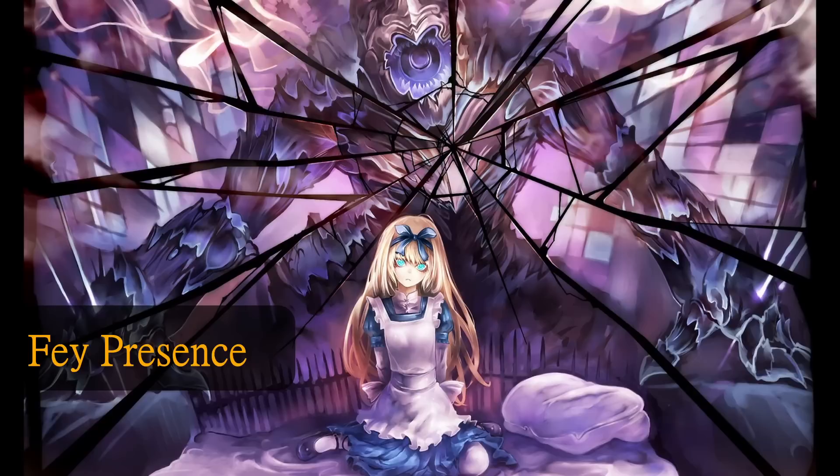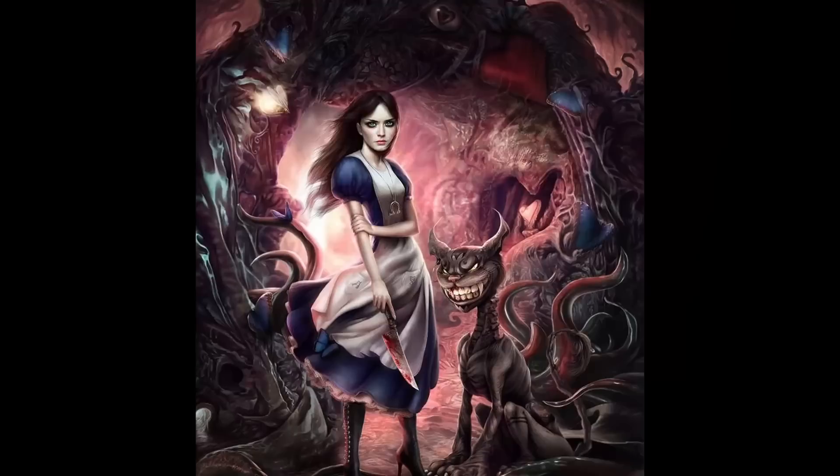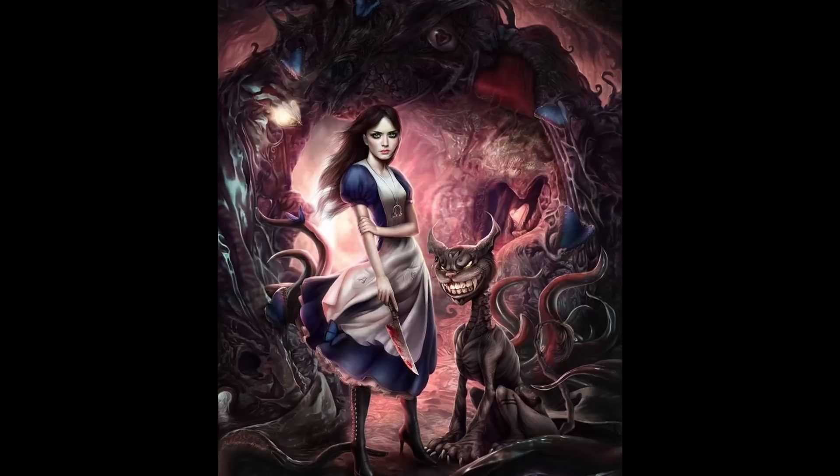Fey Presence allows you to project that fearsome presence of the Fey and all of the craziness — especially in the American McGee version — forcing creatures in a 10-foot cube to become frightened of you as an action. As you level up in Warlock, you also get to choose some Eldritch Invocations, which we'll cover later, and you get to choose a Pact Boon.